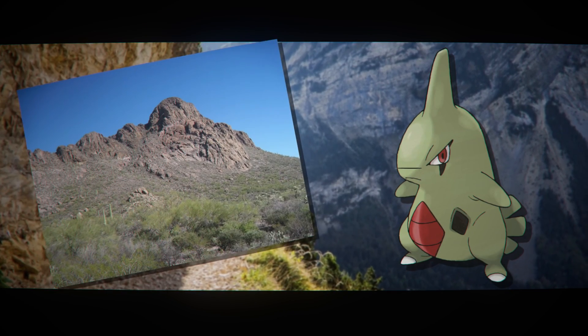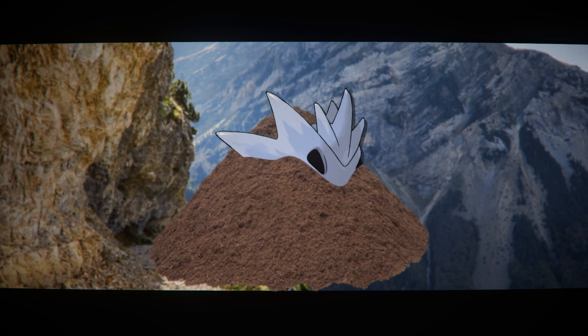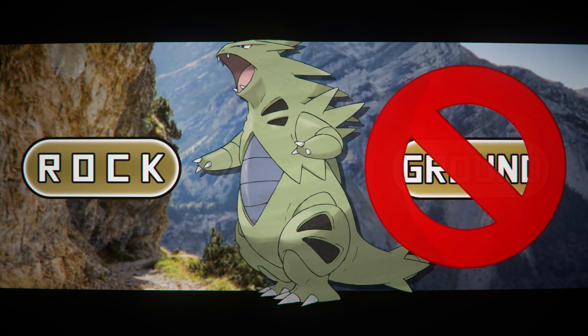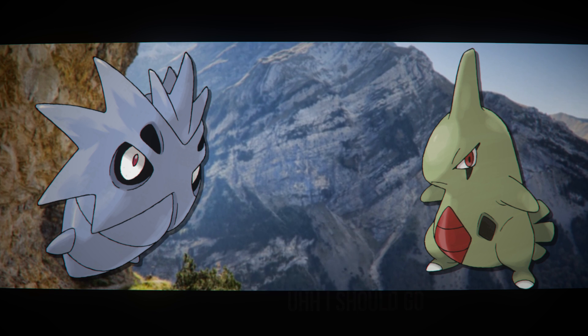Larvitar is supposedly able to eat an entire mountain's worth of dirt and minerals before it will evolve into Pupitar, which is then buried deep beneath the ground until it itself evolves and then loses the ground typing. But if you literally eat dirt and dig through a mountain, then yeah, you're obviously made of ground. So ground type.